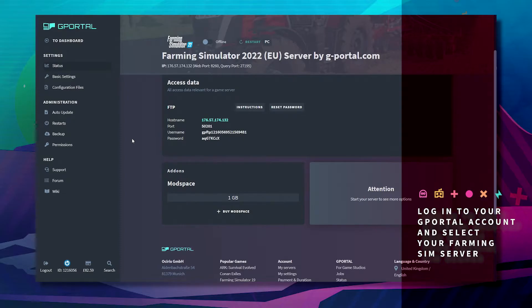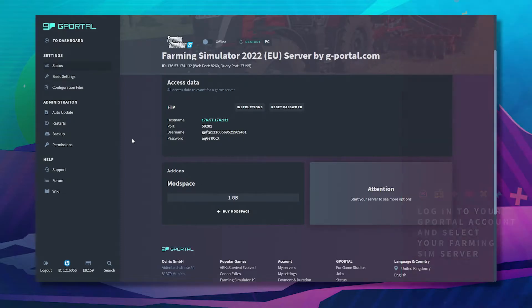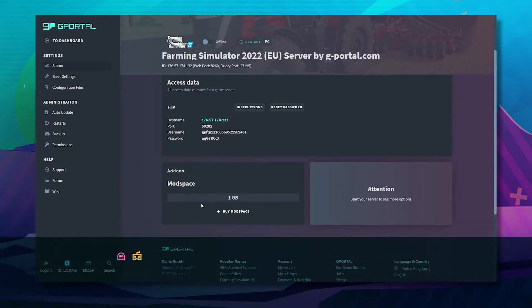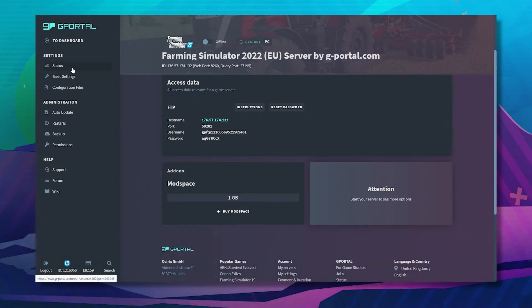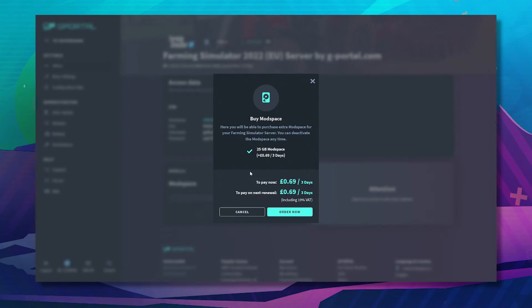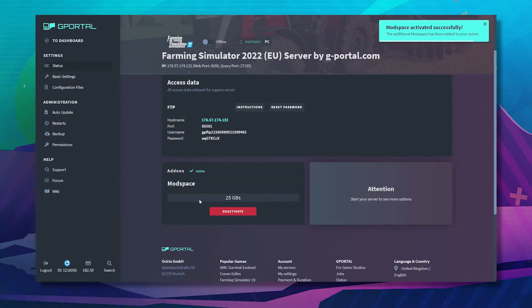So, for example, if you want more mod space, come to your Farming Simulator server, click on Status at the top left, and here you can see mod space. Click on 'Buy More Mod Space' and then just click 'Order Now'.